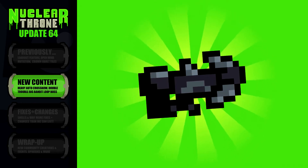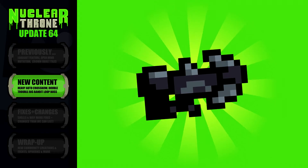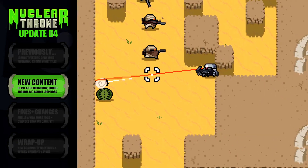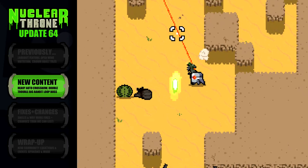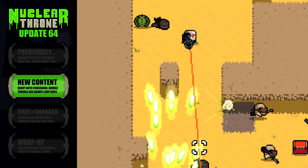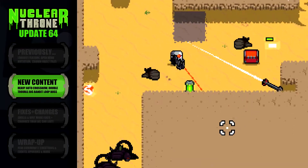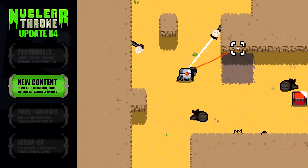A crossbow that shoots giant rocket-sized arrows in rapid repetition. It's okay, we'll give everyone a moment to let that sink in. Taking two boat ammo per shot, the Heavy Auto Crossbow exhibits a similar fire rate to the Auto Crossbow, but fires the giant bolts that Heavy Crossbows fire. It's as awesome as it sounds.